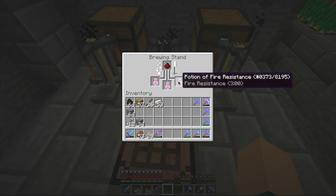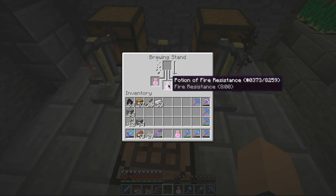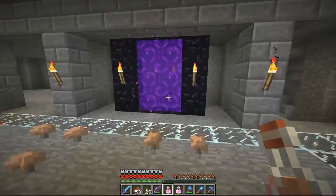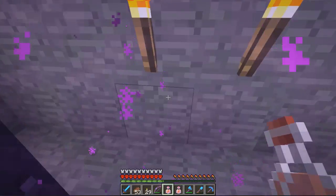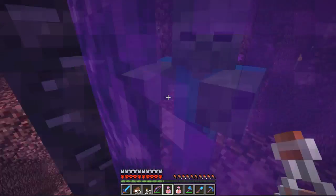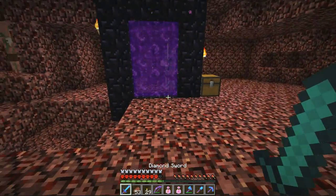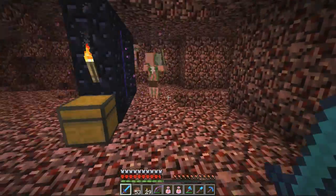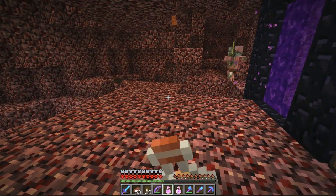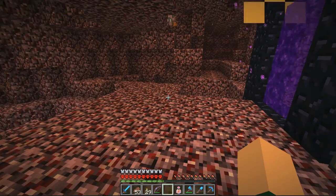I'm trying to remember how to get there — okay, I remember now. I have to go across that huge bridge because we come into the nether from the ceiling and we have to make our way down. We'll grab our fire resistance and take all of it. I'll drink it just before we go in. We're going to drink this potion just in case we fall into lava — keep our eye on it, eight minutes.